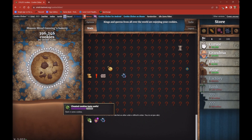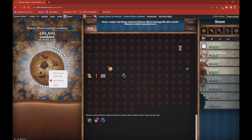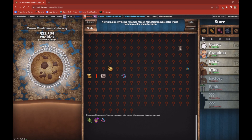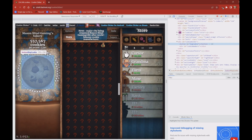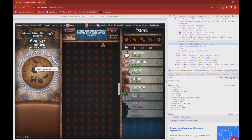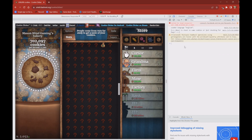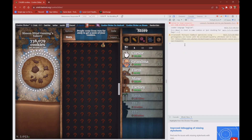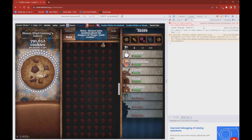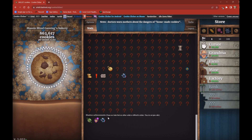This is the cheat achievement 'Cookies Taste Awful.' What you gotta do is click the cookie, then click Inspect — this only works on PCs, not Chromebooks. I forgot exactly how to do this, but you go in there and hack in like one cookie or something, because you don't want to ruin the game. And then you'll get the 'Cookies Taste Awful' achievement.